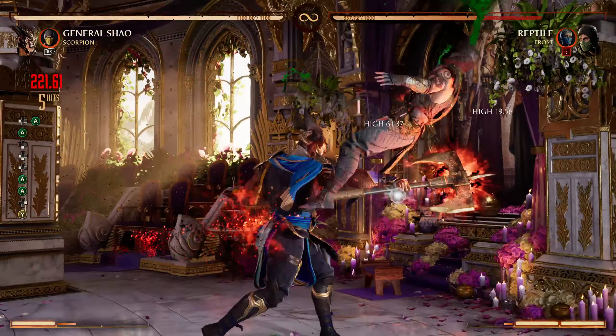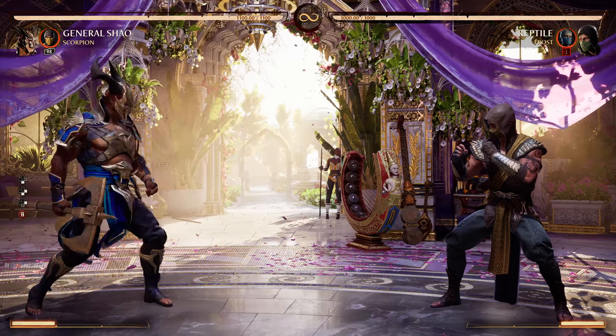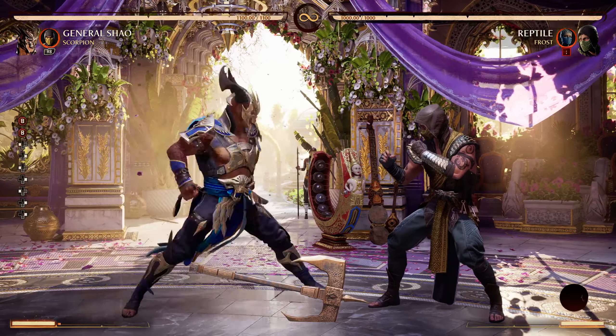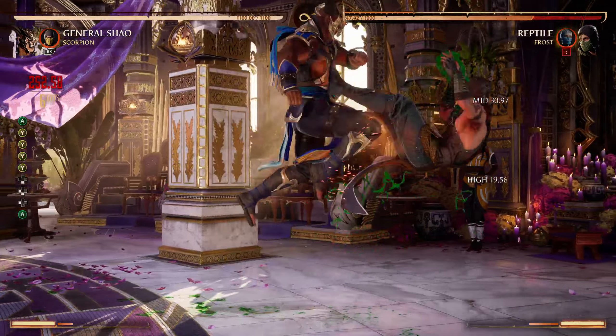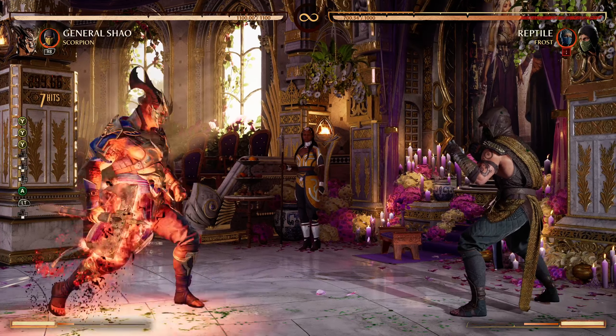One of the fake-outs you can do is this move — it goes overhead to low. If you block the overhead, it's automatically blocked, so you're safe on that.